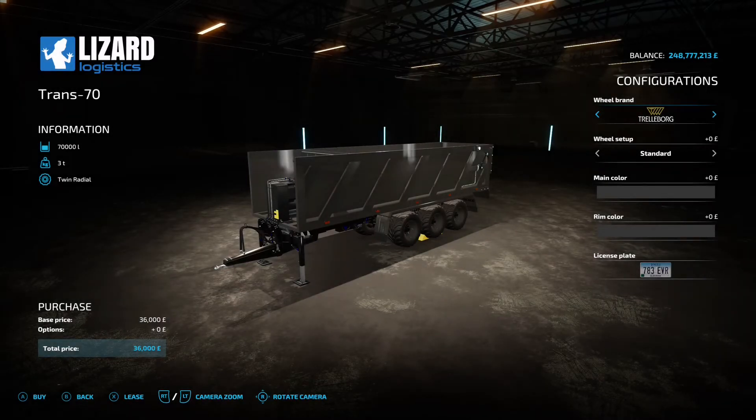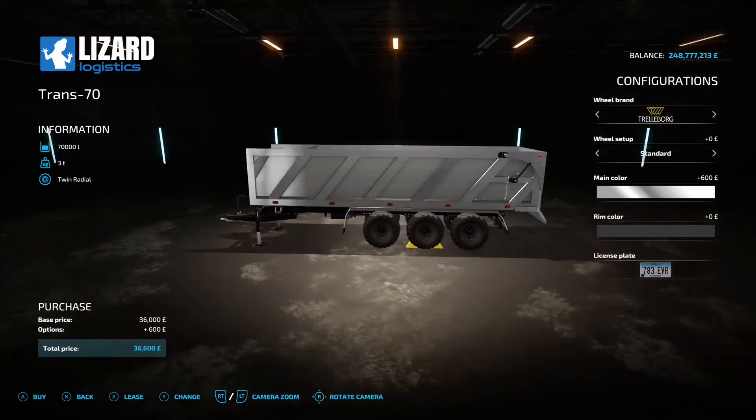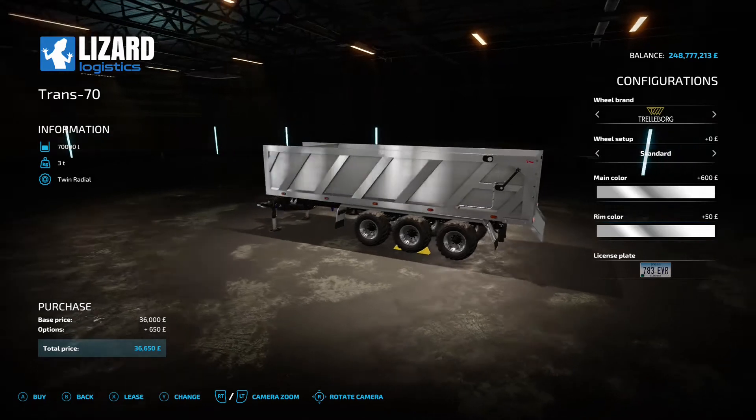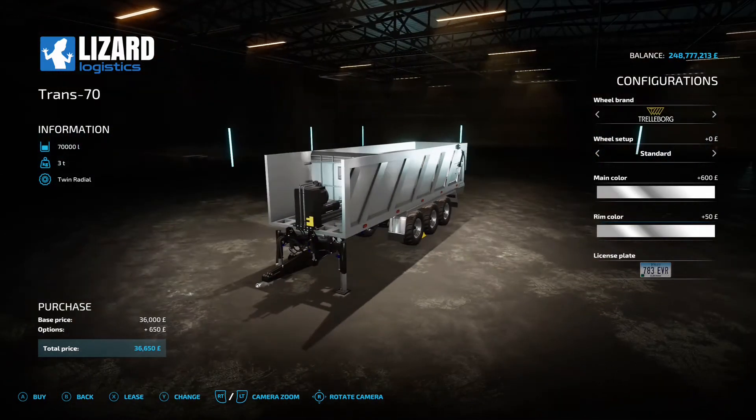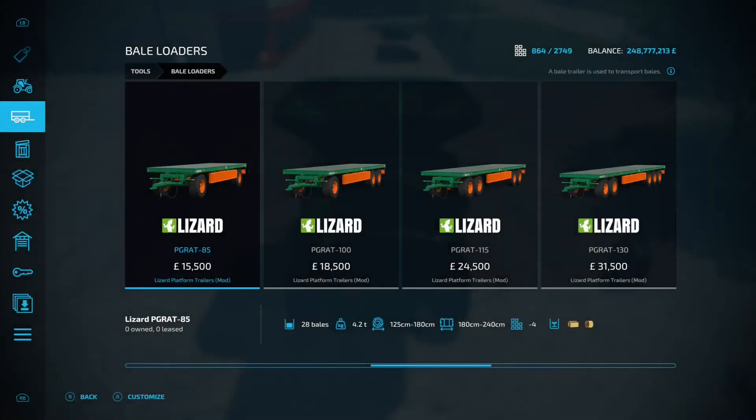Next up is the Trans 70 Trailer by Rowley Christie and VSR Modding, 7.18 megabytes - under trailers. 70,000 liter capacity, options for trailer tires (Borg Michelin). 36 grand to buy standard. You can change the main color to metallic steel and change the rim colors.